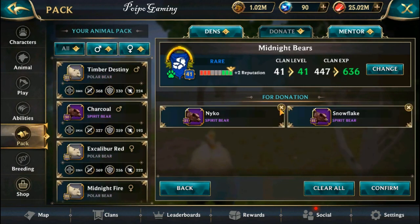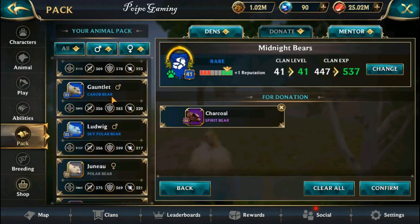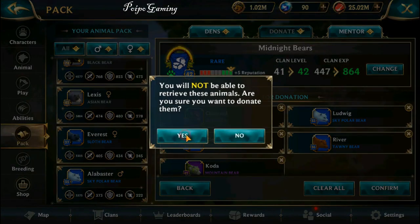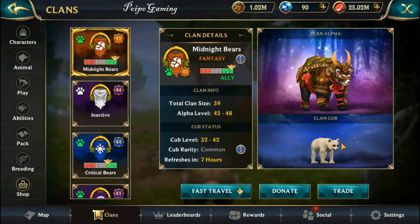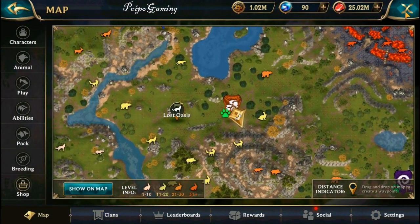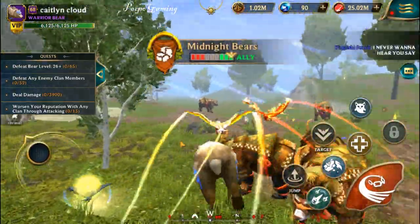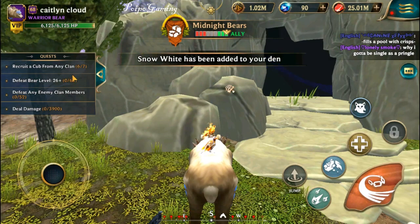Let's donate these ones and check if the cup changed. It changed! The cup changed and also the clan has been changed to a fantasy clan. We can take this first. Why are you going out? Let's go inside again — see, it becomes fantasy! And the cup just changed to a common one. Let's recruit this one. Recruit cup is at 6 now — awesome, we need to recruit one more cup. Tomorrow recruiting cup will be finished!